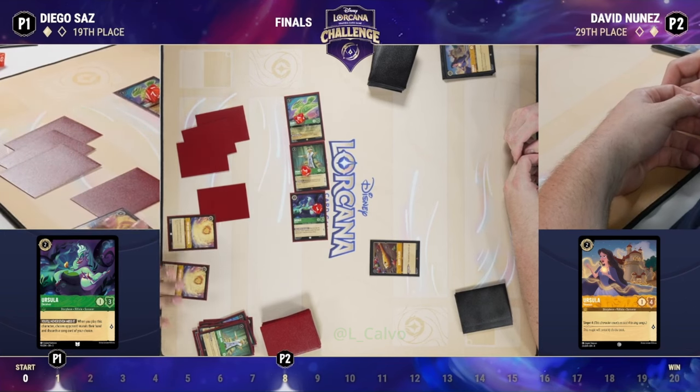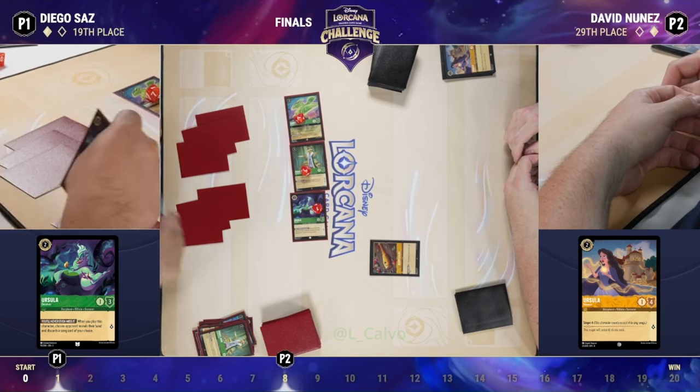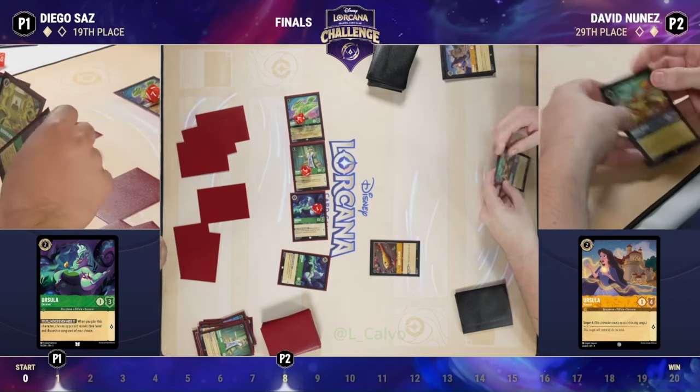But you like a lot less David being able to play A Whole New World and then do nothing with it. So it looks like just an Ursula is going to get played, putting it into play. It looks like a one-drop Robin Hood from David — I think Diego might be closing in on a victory here.